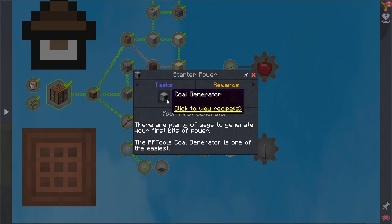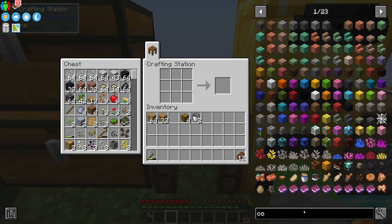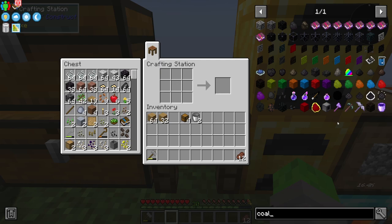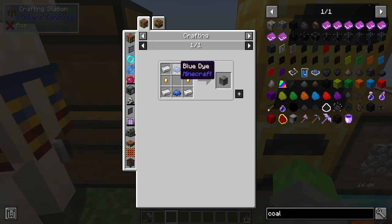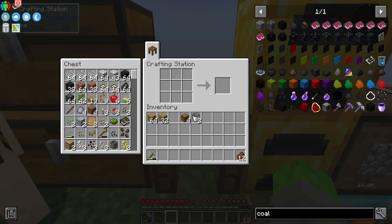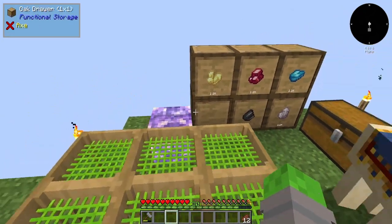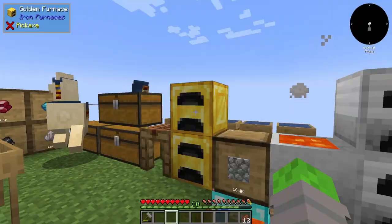Our first power source we can make is the coal generator. Let's look it up — it's a pretty simple craft, just some iron, some gold, and some blue dye. That sounds easy enough.